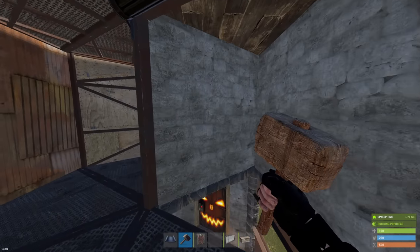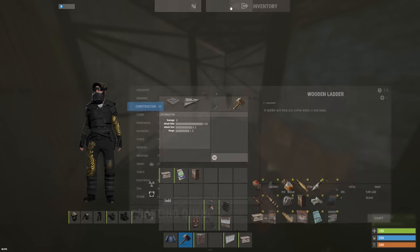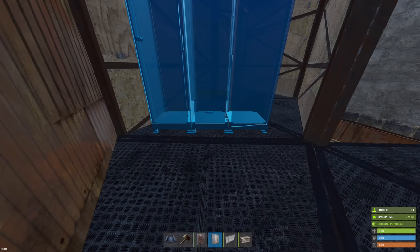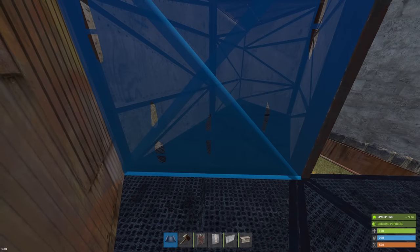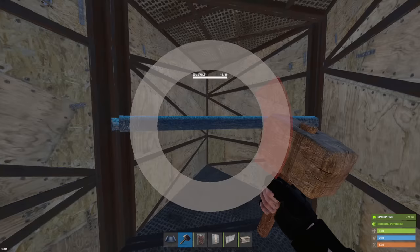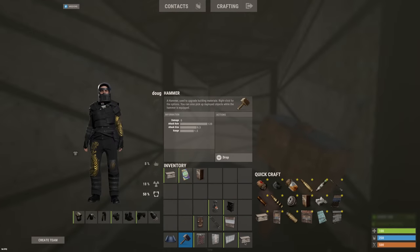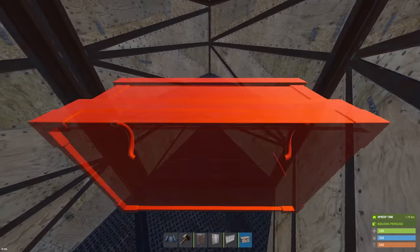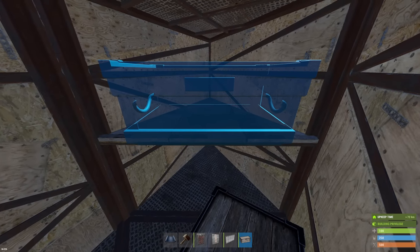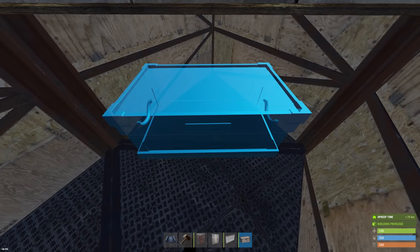This wall here that's backwards — upgrade it to sheet and rotate it so that wall is not pickable into. Then right here you're going to have a locker — a locker is pretty much required for this loot room because everyone wants a locker spot inside the base. Pretty much back here, destroy this, upgrade, and that floor can be stone, wood, or sheet — whatever you want. Then place down a box up top, and place it as far back as possible.